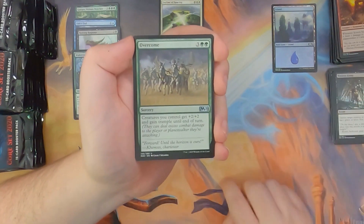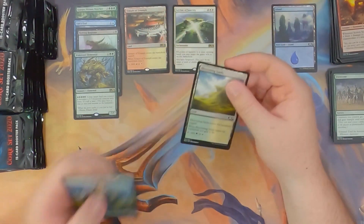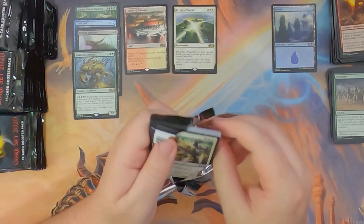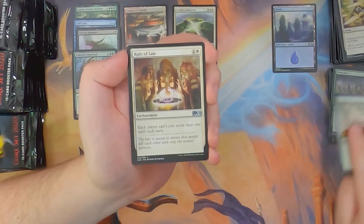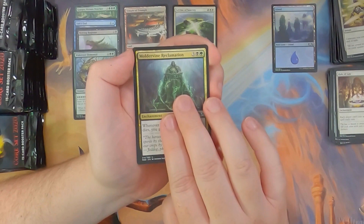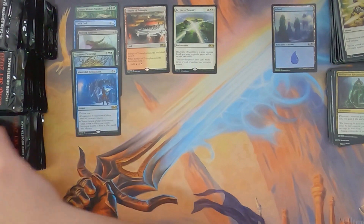Master Splicer, Noxious Grasp, Overcome, and Temple of Triumph with a soldier token and a Blossoming Sands. I think in the last box we opened we only got one of the scry lands. Wolf Rider, Saddle, Rule of Law, Moldervine Reclamation, and Masterful Replication with an Ajani's Pride Mate token and a mountain — a mountang, if you will.